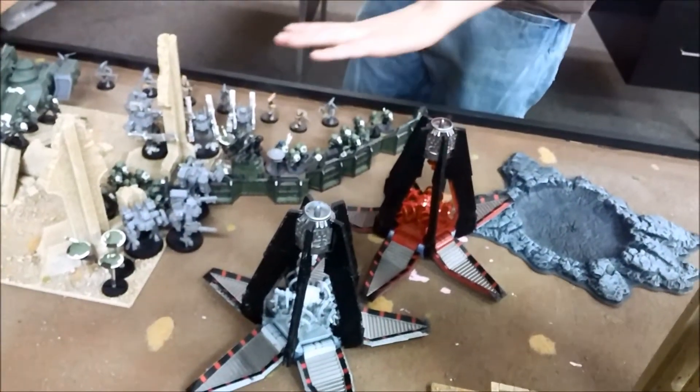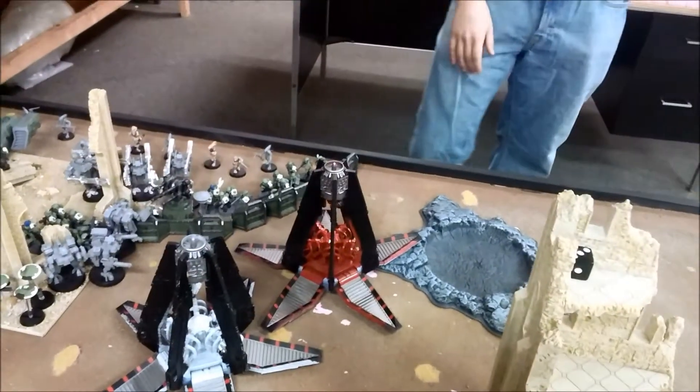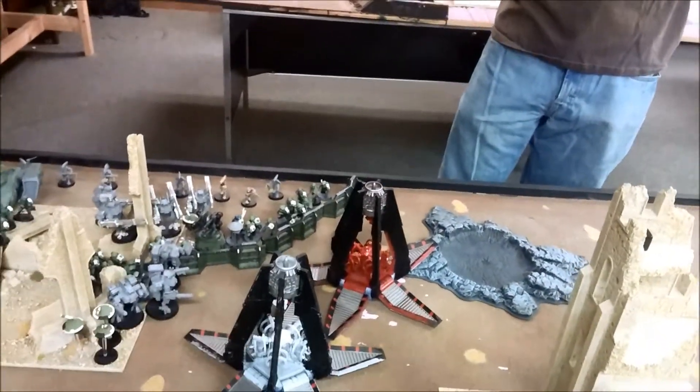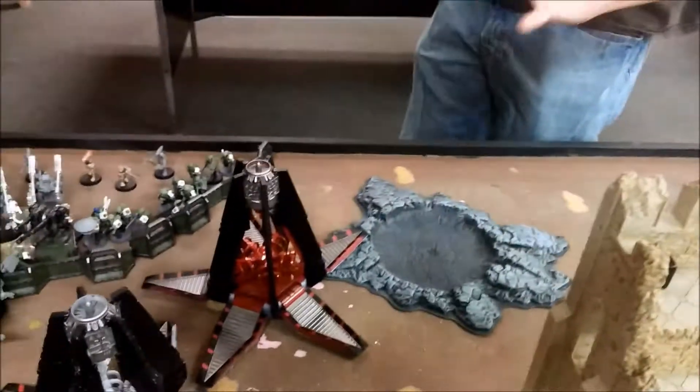We're about to head into turn two. So we just wrapped up turn two. We dropped the drop pod in and that squad's been eliminated, but he did a little bit of damage on the fire warriors. The squad itself actually picked off the fire seer, which was crucial, because now he can't really reroll as much as he wants to. And his flyer did an excellent job of eliminating the riptide.